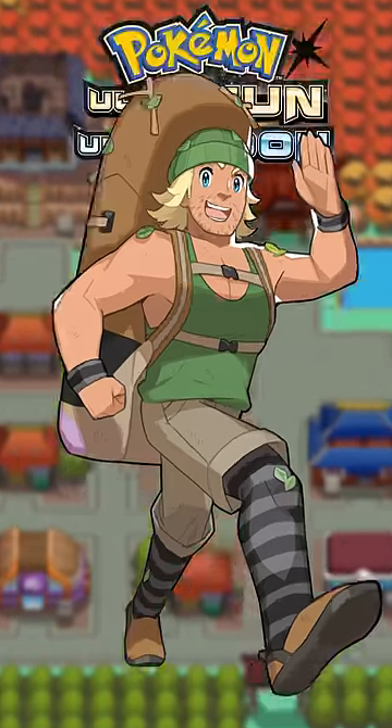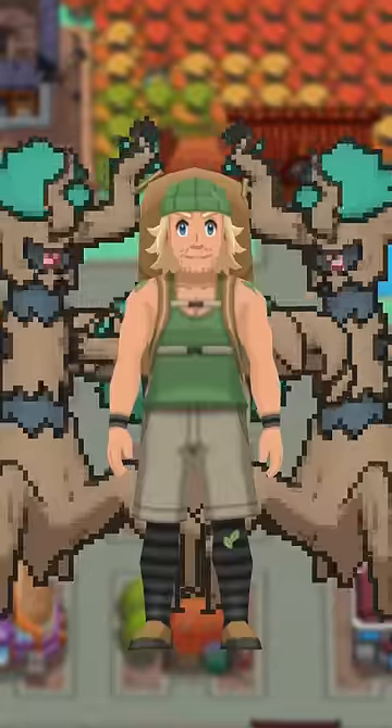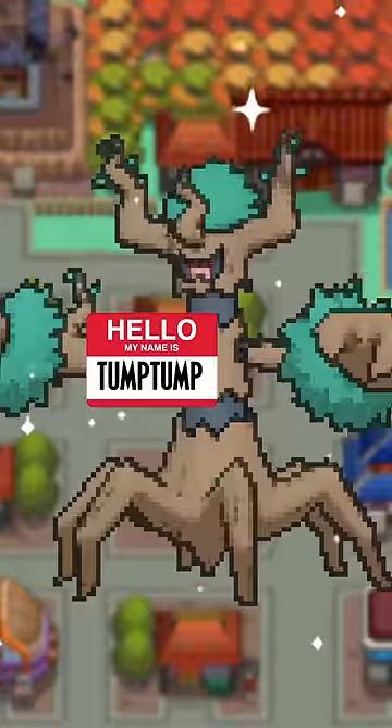Hiker Sil, specifically in the Ultra games, has probably the most realistic in-game trade out there. He trades a Phantump for another Phantump, just for the purpose of getting a Trevenant. But the one he trades you is named Tump Tump, and that just makes it automatically better.